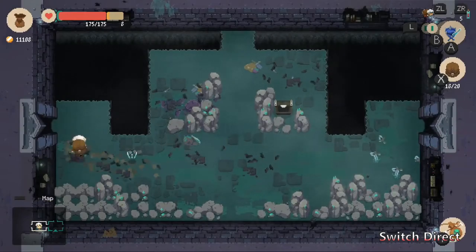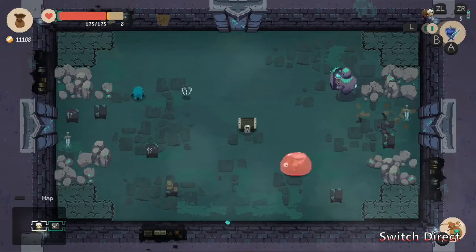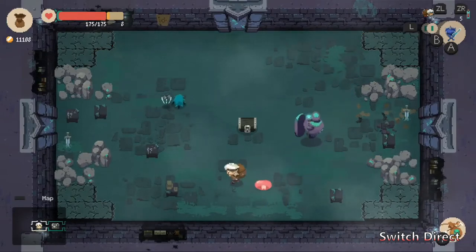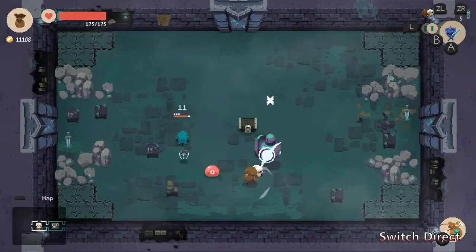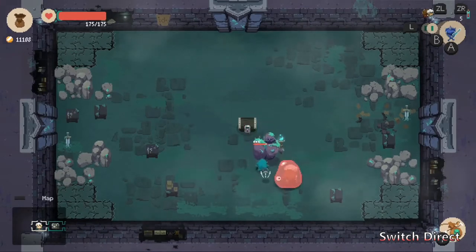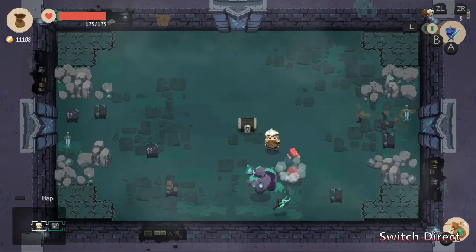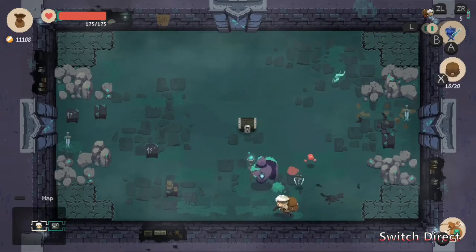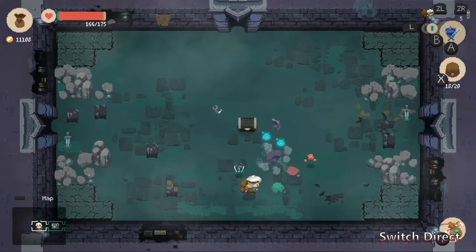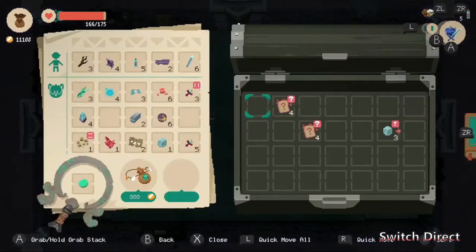To be honest, I find the inventory system having to manage all of that kind of annoying — it detracts from the gameplay. I'd rather be fighting or managing the shop some way than just moving items around in an inventory screen. I'm hoping that as it progresses I'll be able to carry more stuff. Here are ones where you just don't know what the item is — that's another destroy one.